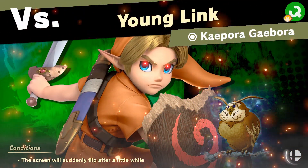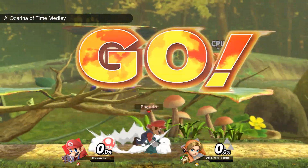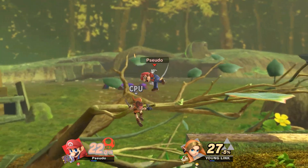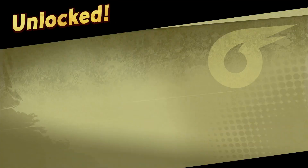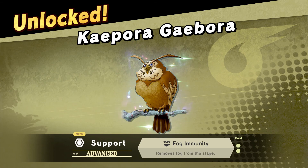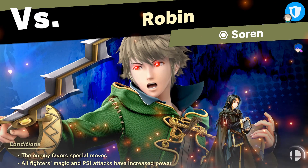This fight against Gaborah, for example, should be reasonably easier. And yeah, that was decently easy. We have the spirit that got rid of the immunity from screen flipping, and this will get us a fog immunity spirit, which is good for us.